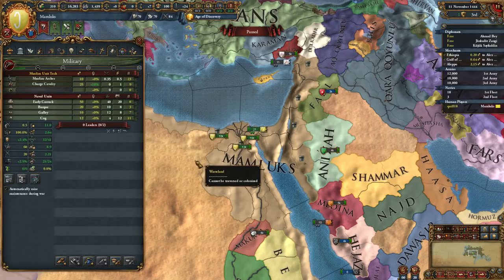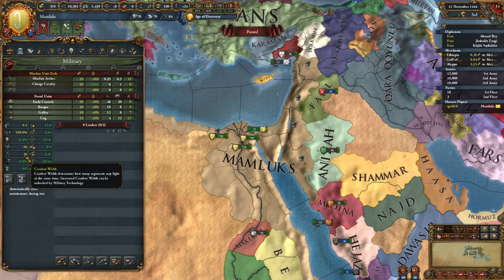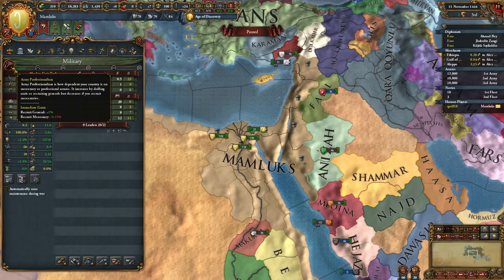Military screen - a couple of new things here. First, we've got a button to slacken recruiting standards, which gives you instant manpower but lowers our army professionalism by five. So what is army professionalism? Here it is - how dependent your country is on mercenary or professional armies. It increases by drilling units or recruiting generals, but decreases if you recruit mercenaries.